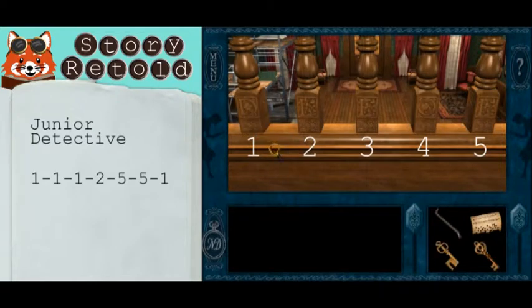Now in junior detective, follow this sequence that I've written out for you to get Diego. Diego coins false and a panel will open.